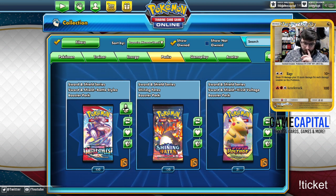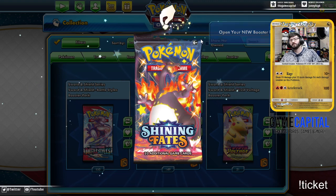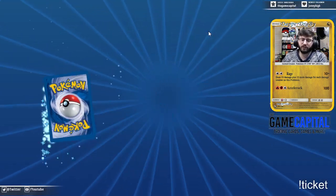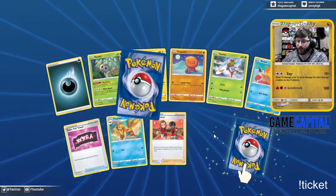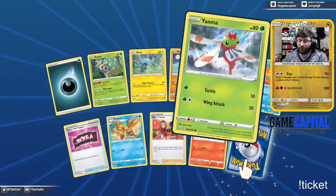50, 50, 50, 50, 50, 50 — yes! So let's open up some Shining Fates, see what we get. We have already gotten a few things that we wanted, but there's always some nice Shining Fates to get. Specifically, in this spot here — reverse — and that is a Shiny Scorbunny. Adorable, isn't it?